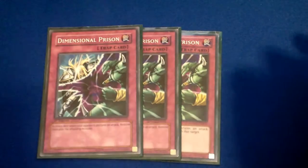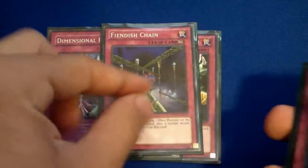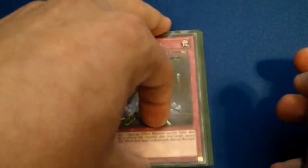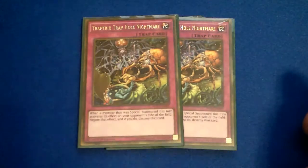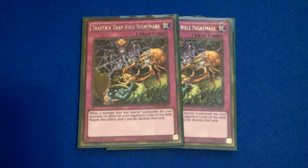That's basically it for the spells. Now for the traps — triple Deep Riding, just helps banish stuff you don't really want to deal with. Double Feeding Dish helps get rid of stuff, or helps negate effects. Double Trap Hole Nightmare, good card as well since a lot of special summoned monsters activate their effects.